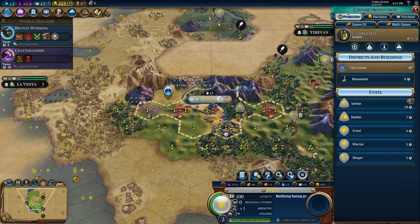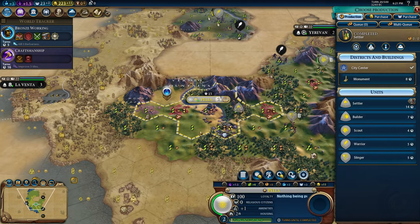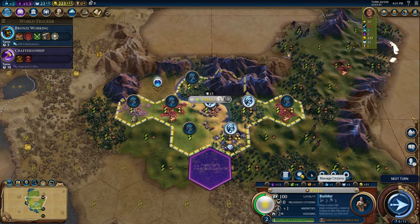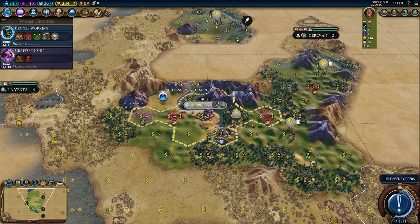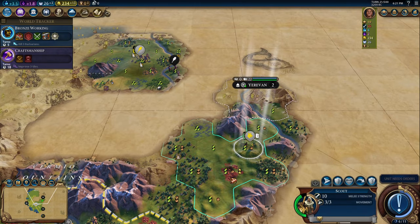Turn 20 — pretty good, I think. We've got our slinger, scout, and settler done. So let's get a builder. Bronze Working next turn. Our gold is piling up — that's really good, we're going to save it up. We should have our Pantheon on one of these turns. Somebody else must have gotten one. Let's take this — Masonry boosted, good.